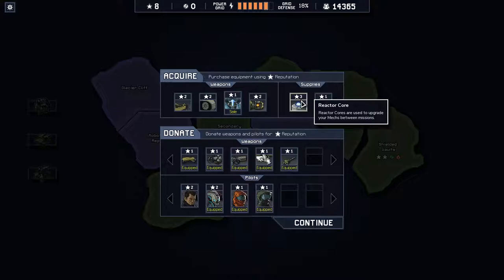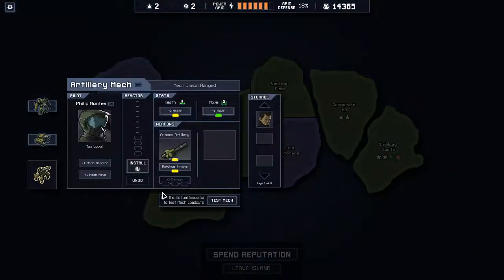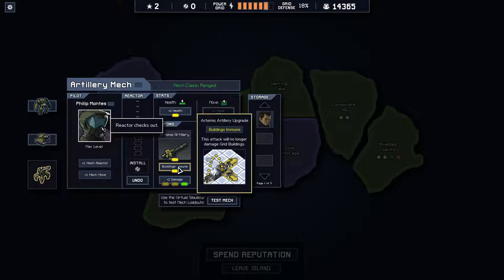I'm thinking instead of getting two reactor cores to start. These two reactor cores will go to my artillery mech. Do I remove the movement and give him an extra two damage, or do I remove the building immunity?